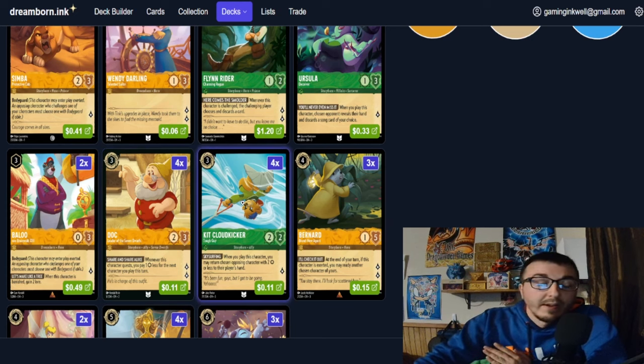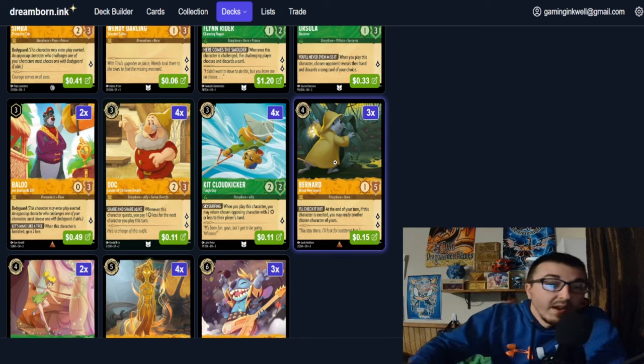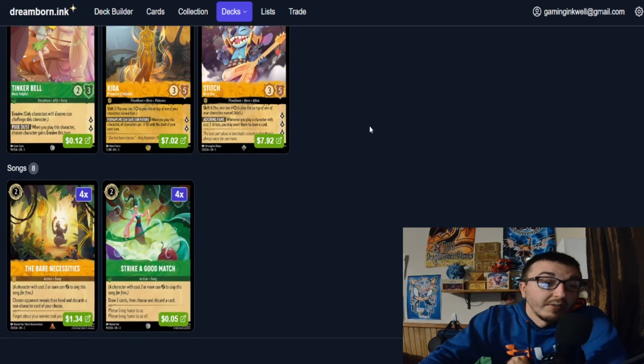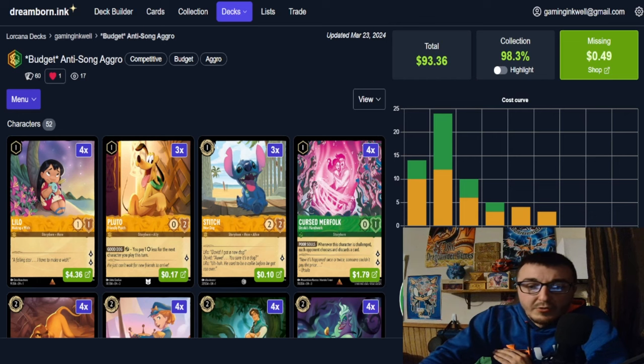Kit Cloud Kicker bounces opponent threats so your cards can keep questing freely. Bernard is a card I just wanted to try and I liked it, so we kept him at two copies. Two Tinkerbell — the evasive can be the icing on the cake when closing out the game. Four Kida and three Stitch round out our characters. For actions, we play eight songs: four Bear Necessities to see the opponent's hand and remove songs, locations, items, and actions, plus Strike a Good Match for draw power.